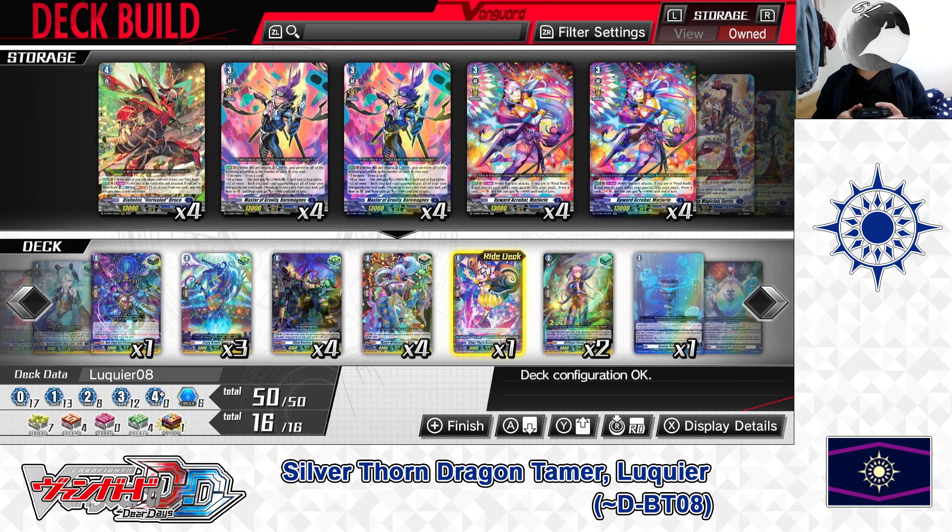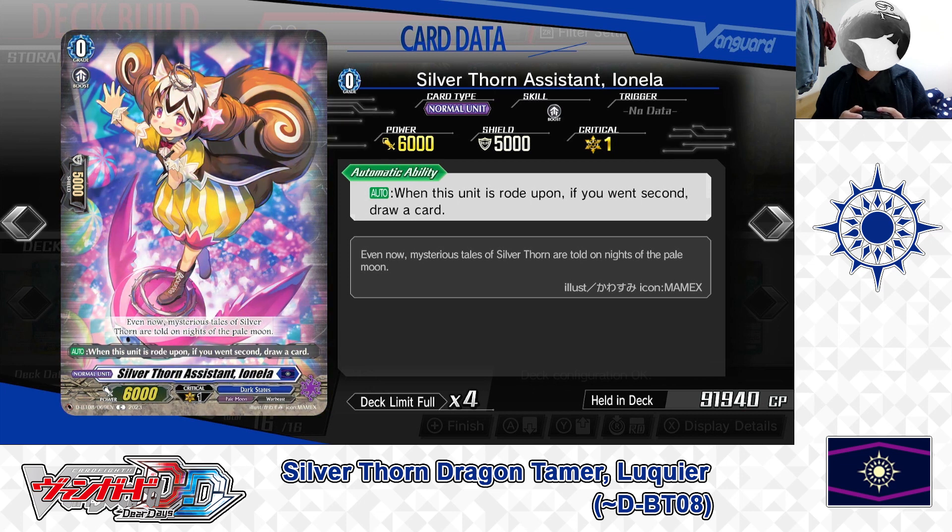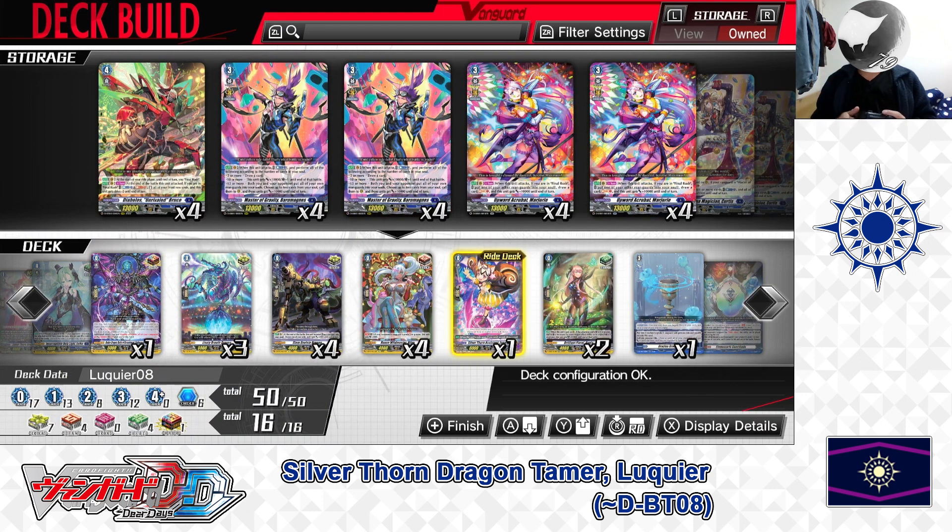Now for the Grade 0 lineup. Ride Deck Grade 0: Sylvanthorn Assistant, Ionia. Skill — Auto: when this unit is ridden upon, if you went second, draw a card. Like any starting unit in the D standard format, Ionia grants a draw if you are the second player to go. We have 1 in the ride deck. That covers the Grade 0 lineup. Next, let's get on to the trigger lineup.